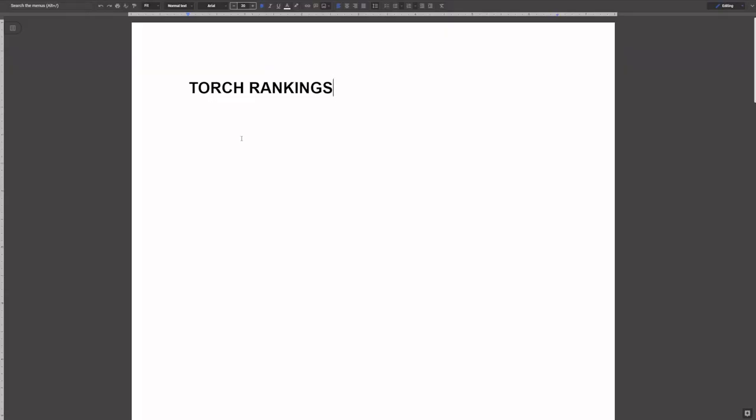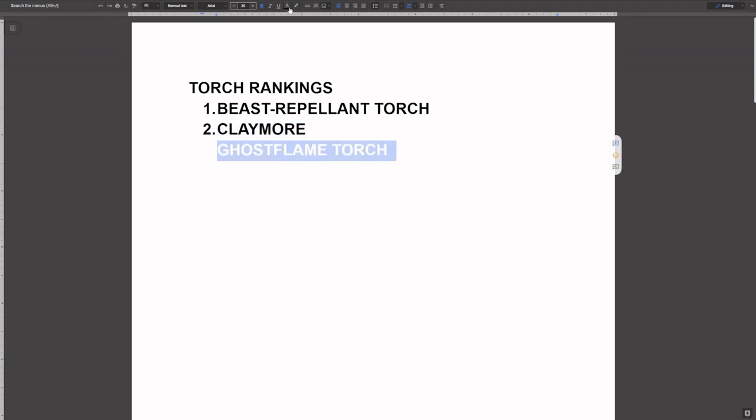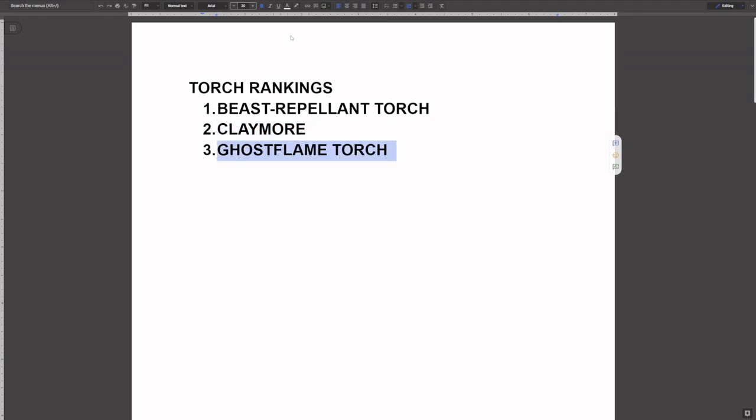Okay, time for my rankings involving all of the torches in the game. And obviously at number one, we have the beast repellent torch — this one is my favorite torch. It has a nice, warm, vibrant color. The light it gives off is great, it has a nice strength scaling, the damage is good, the moveset is also amazing, and just the design — it's a very generic, plain looking design, but it does really well for what it's supposed to be. Number two, we have the claymore. This one's not a torch. I just think it's a pretty neat weapon. Number three, we have the ghost flame torch.